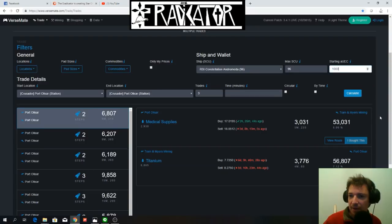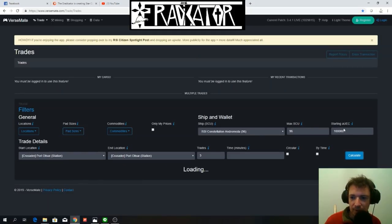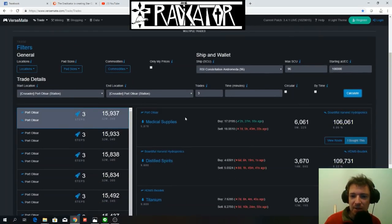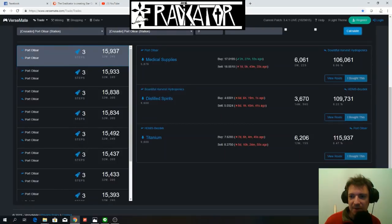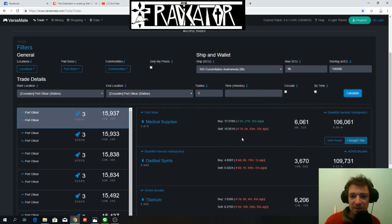Let's see what you can get when you have 100,000 Alpha UEC. You start with medical supplies, sell them at Bountiful Harvest, then buy distilled spirits. You're making an extra 3,000, and then back at Port Olisar you'll have 115,000. So you're making 15,000 Alpha UECs for that run — pretty good.